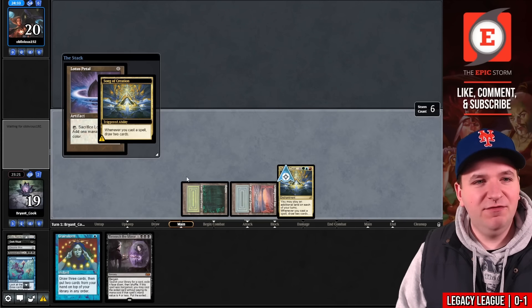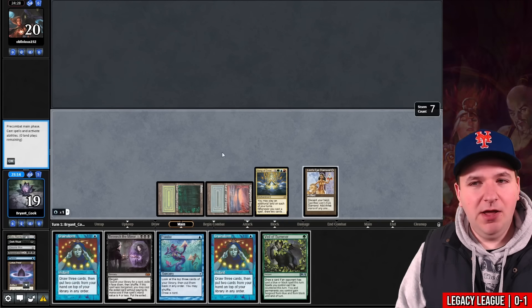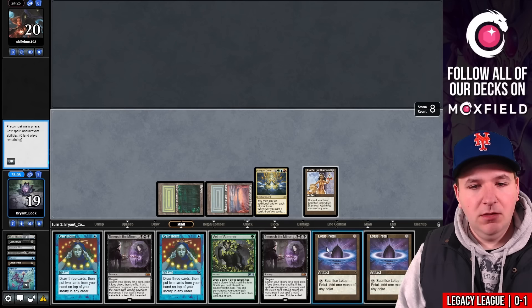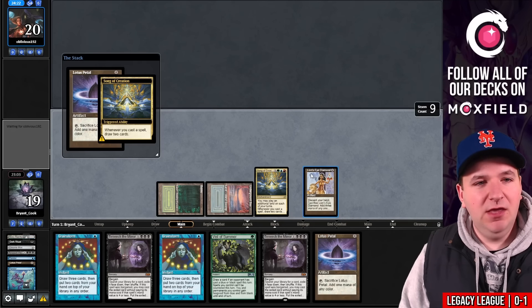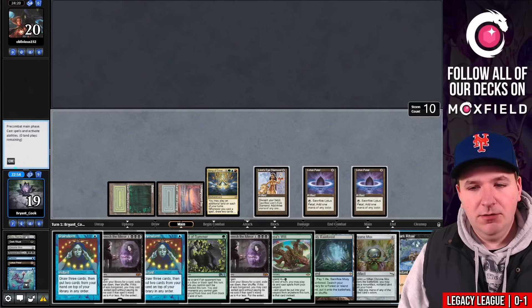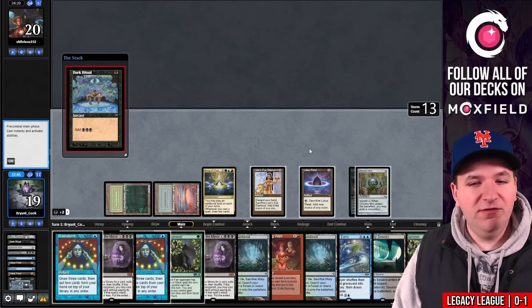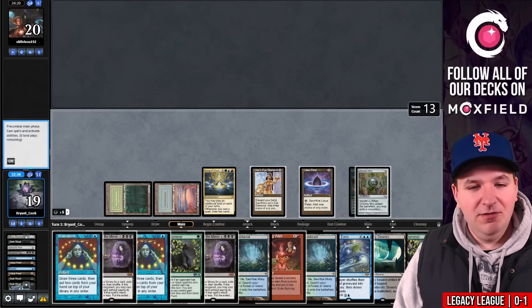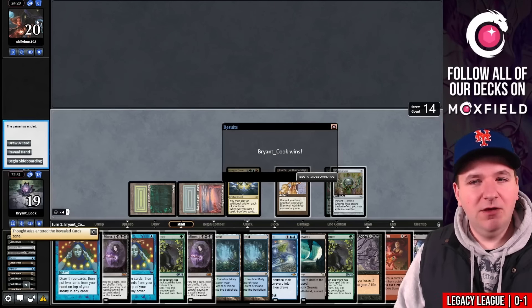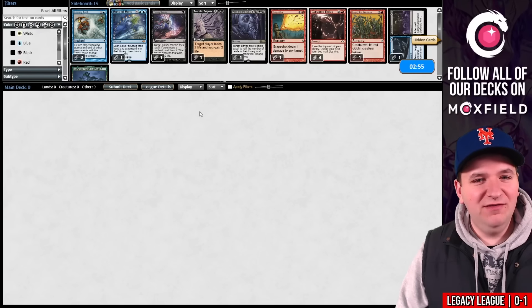We hit the Lotus Petal — love to see it. Storm six, there's a Diamond, storm seven. Brainstorm, Ponder from eight, hit another Petal — we'll keep all of these. Play Lotus Petal, draw the Misty and Gaea's Will, play Lotus Petals — storm ten — that's the game. Dark Ritual from Mox, imprint Gaea's Will, Dark Ritual. Casting Burning Wish to grab Thoughtseize, but they concede too fast. We don't know what we faced.